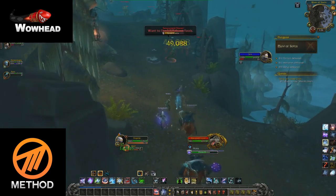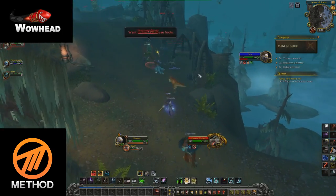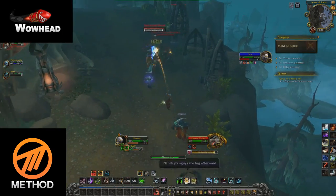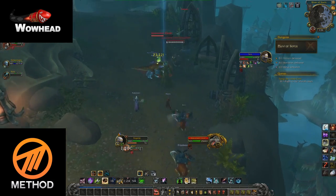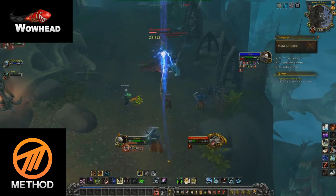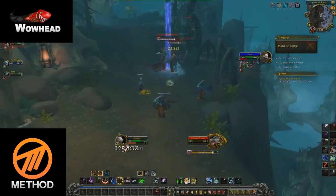The trash leading up to the first boss can be quite tricky. There are these big guys that do a Barbed Spirit ability that applies a bleed effect to people standing in front of them, so make sure not to stand in front. They also have an ability called Fracture which sends out a wave of rocks in the direction they choose, so you need to be careful of that as well.